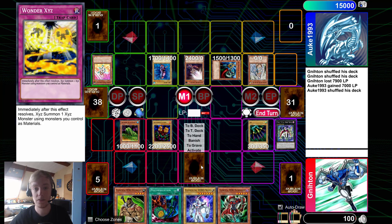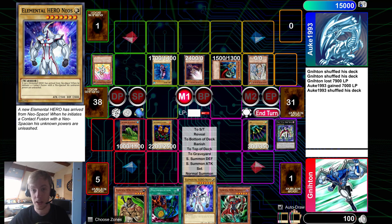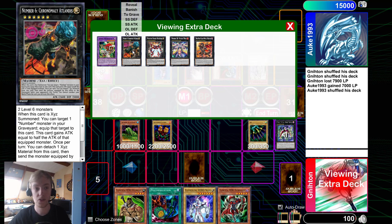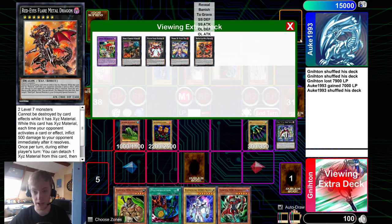Face down in Spell and Trap Zone three you have the trap card Wonder Xyz. In your hand you have, in order: Elemental Hero Wild Heart, Polymerization, Elemental Hero Neos, and Elemental Hero Necro Shade. Your extra deck contains Elemental Hero Necroid Shaman, Number 6 Chronomaly Atlantis, Photon Strike Bouncer, Number 28 Titanic Moth, and Red-Eyes Flare Metal Dragon.